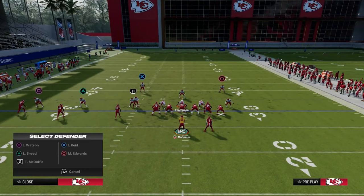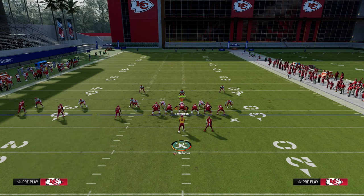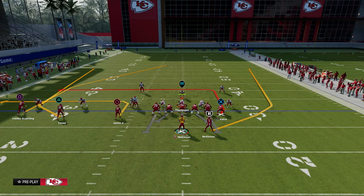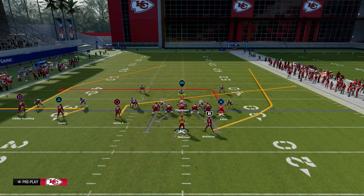Basically, what we're going to do here is leverage the power of the running back wheel route combined with the slant post. It already has this little stock post route. If you have tight end apprentice, feel free to put the tight end on post. But really, this is the setup right here and one of my favorite ways to beat man coverage.